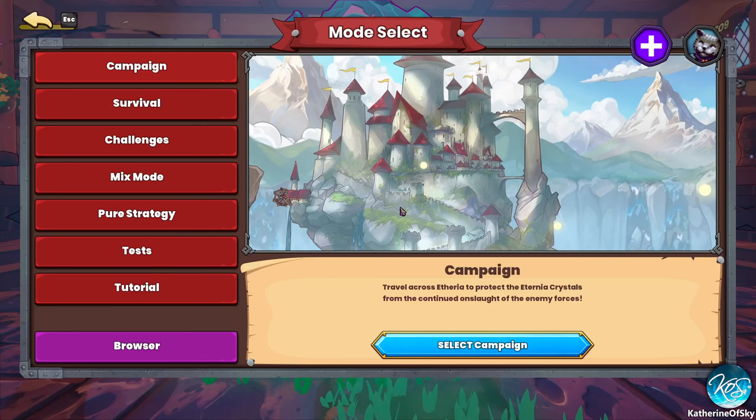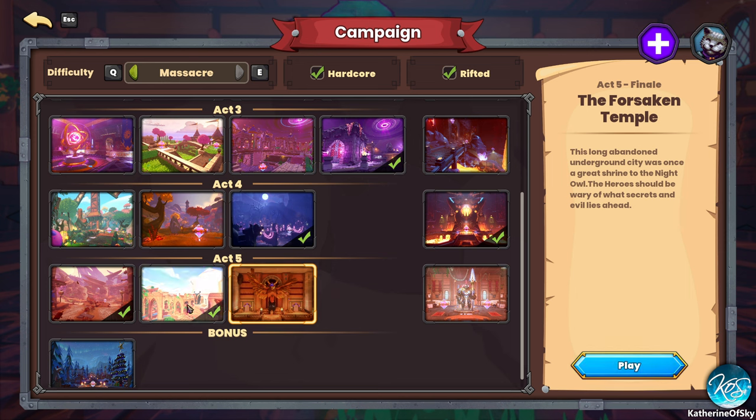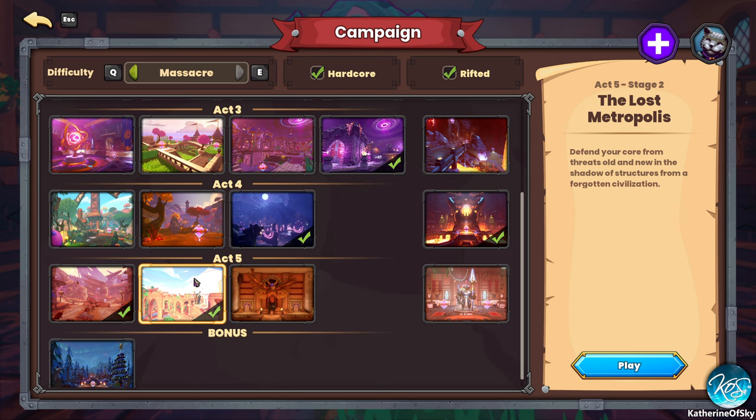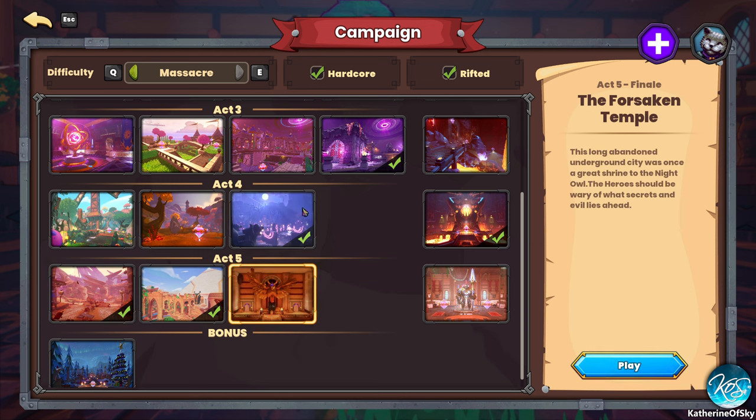I thought we'd move on and try the new map on the PTR — the Forsaken Temple. The other maps were pretty easy. This one I'm annoyed with because it's a reskin of a DD1 map, very Lord of the Rings, castle floating in the sky kind of thing. But they give you almost no mana, so it's really difficult. Bazaar was super easy, but I wonder if this Forsaken Temple is as challenging as the keep.